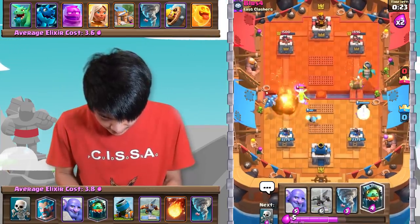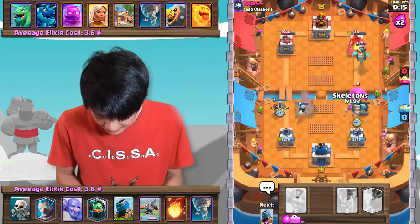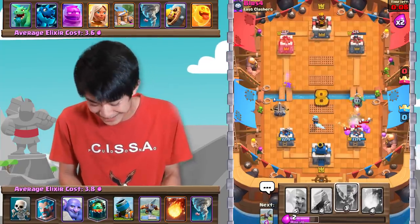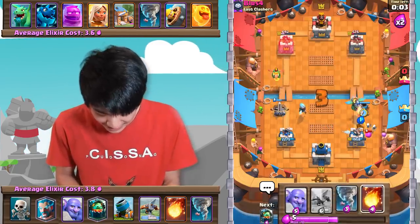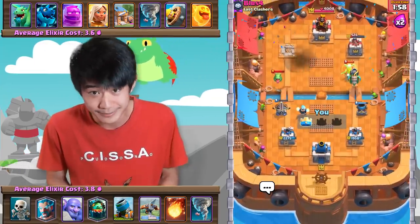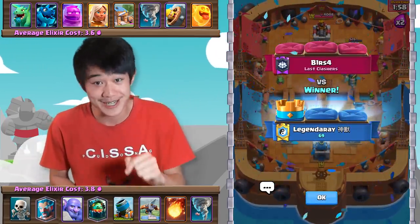He's gonna Tornado everything backwards — I don't think he has Elixir for the Electro Dragon. And look at this guys — absolutely shutting down Elixir Golem. This is my favorite matchup in the entire game. Elixir Golem? More like Noob Golem — because Elixir Golem is annoying to face, but this deck absolutely shuts it down. So if you just despise Elixir Golem, this is definitely your deck.